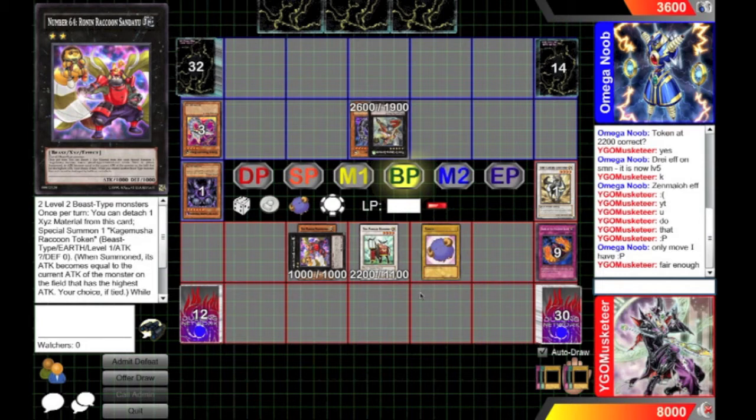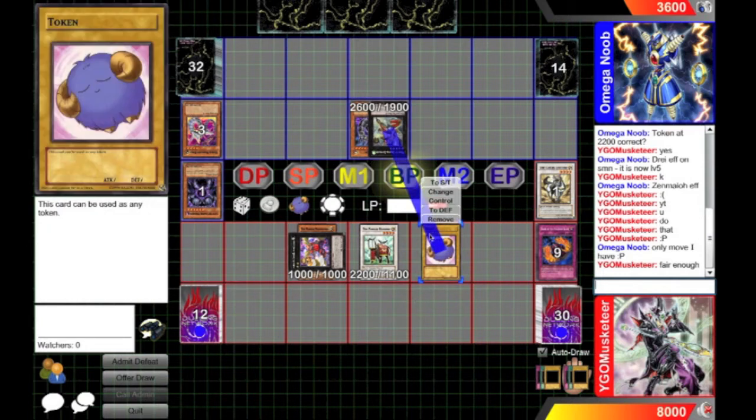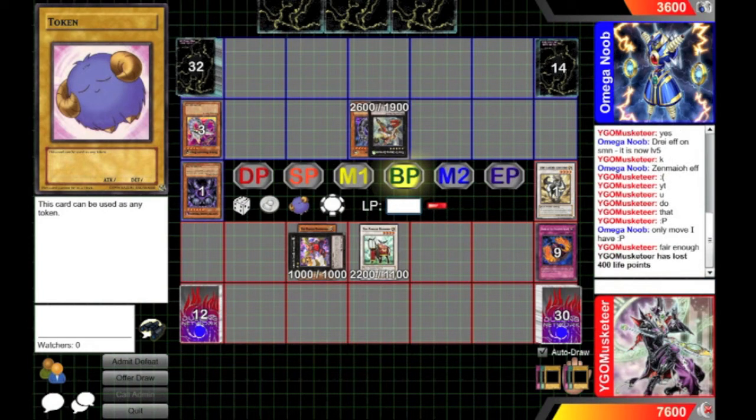The only thing he can do now is set backrow, but I've already got some stuff on the field. I'm going to lose my token, but I'm pretty confident I can get rid of that Zenmaioh with Sanday U next turn.